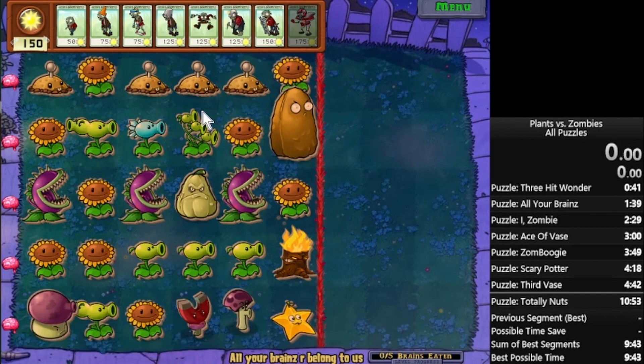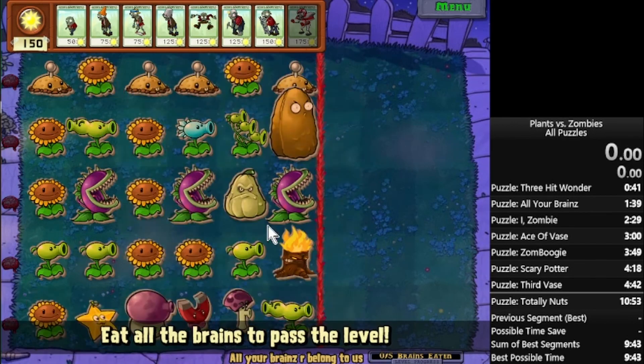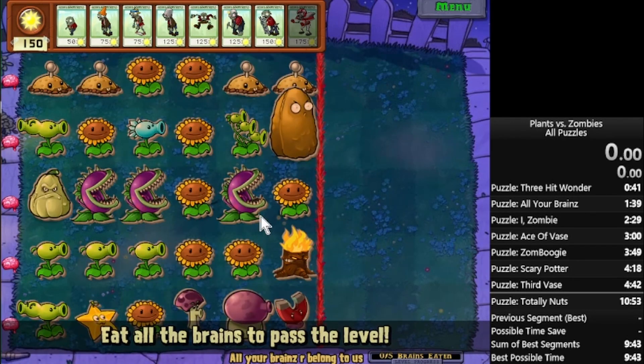Every single plant is fixed to a specific row - every single one. You cannot get a potato mine in certain rows. You're always going to get two sunflowers, three peashooters, and then a torch or whatever. You're always going to get a fume, a split-pea, a sunflower, a magnet, a spikeweed, and a starfruit, but not necessarily in that order. So it's kind of a weird one because you have a general strategy - a template - but you have to mix up the order or do it slightly differently. The same general strategy is always going to be there: get as much sun as you can.